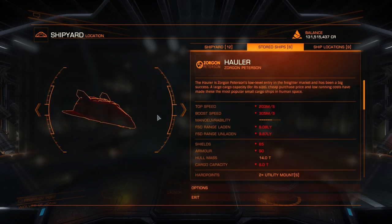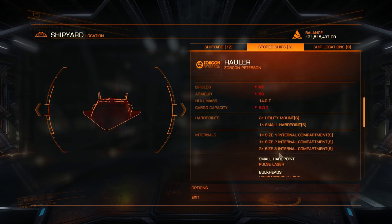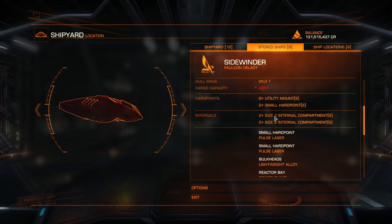The next one is the Hauler — actually a little surprise entry on this list. You can set this ship up to have almost around 30 light years of jump range. The main issue, as with the Sidewinder, is the very limited internal spaces. The Hauler has a grand total of four internal slots, and the Sidewinder also has four internal slots but they're much smaller. The main thing we're after is a good amount of internal slots — we need at least six or seven.